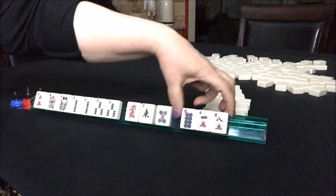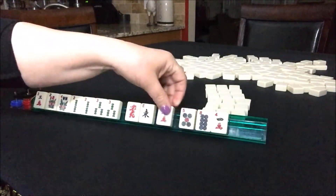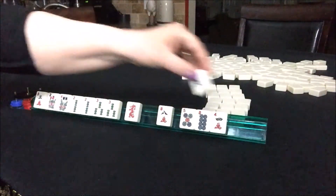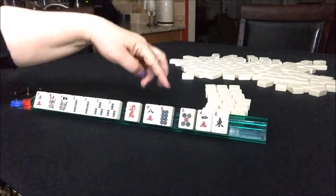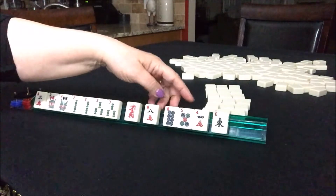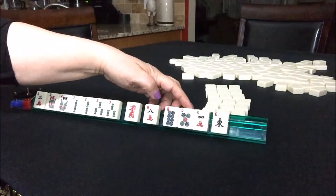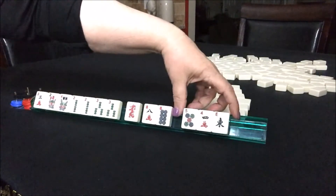So 8 — we're not going to pass like numbers. I'd break that up. We'll pass, and maybe we could do East, 4-crack, 5-dot, 8-dot. Or we could do 4-crack, 5-dot, 8-dot. I think it's better if we put a wind in there.